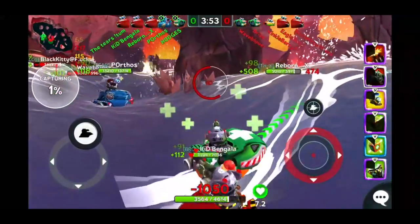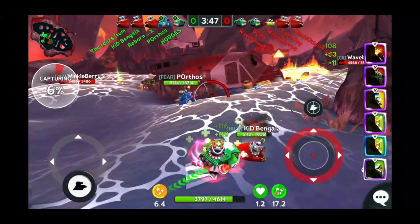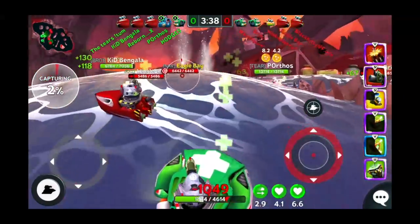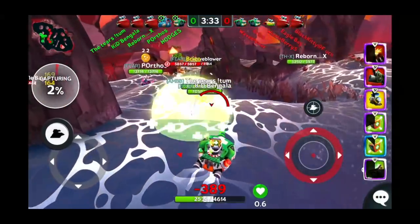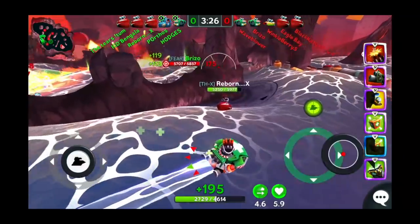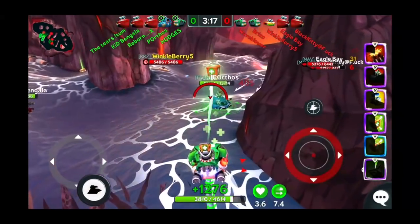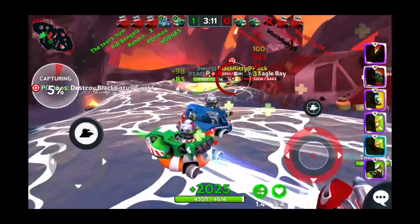That is a scary combo, especially with a missile launcher - it's a very hard weapon to use. Hodges is getting pounded over here - he is a prime target. Once they take him out we have no more fixing ability and they can quickly outpace us. I've got to take the front and draw fire while Hodges runs around, heals himself up, and tries to heal his team. Look at how Hodges is always moving around scanning the horizon and keeping an eye on everybody.